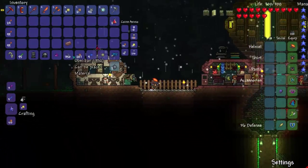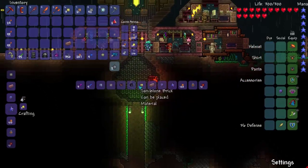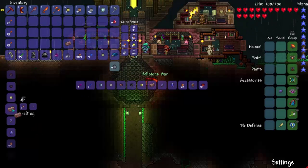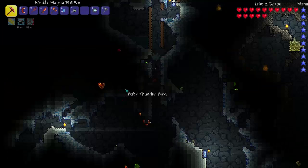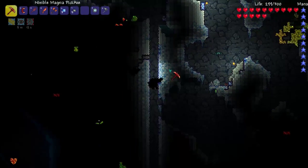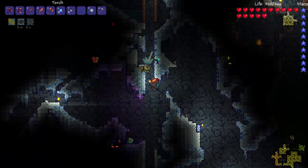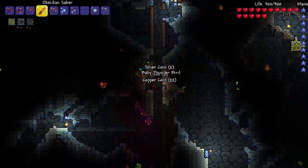I totally forgot that I needed obsidian to make hellstone bars. So I have to go get some of that — and I got a lot of it. I need 24 more than I have right now. Alright. One thing I actually have to do — I just popped a spelunker potion and I'm just gonna go on the final stretch to find diamonds.